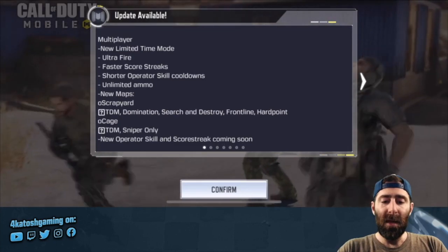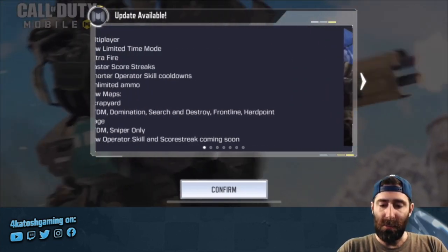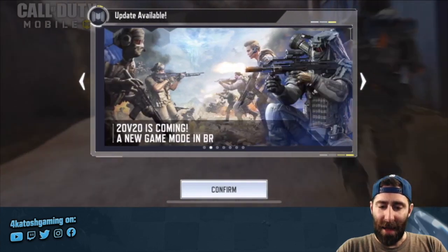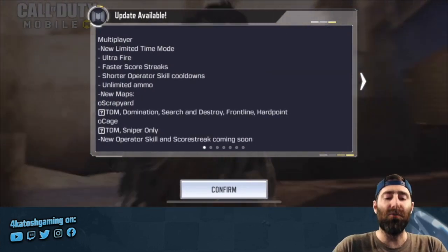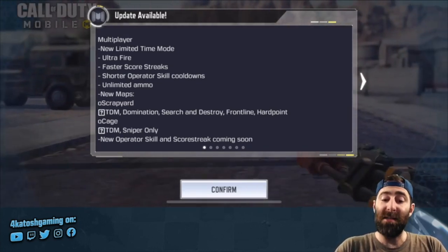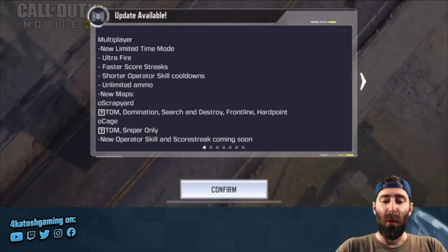Multiplayer: new limited time mode — it's called Rapid Fire, though the patch notes actually say Ultrafire, which is what threw me off. Features include faster scorestreaks, shorter operator skill cooldowns, and unlimited ammo — which is particularly useful when you want to use your rocket launcher to shoot down airborne scorestreaks.